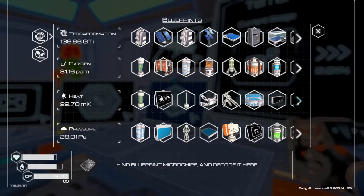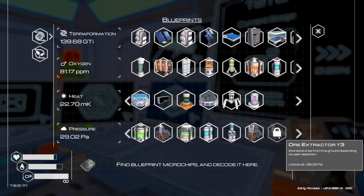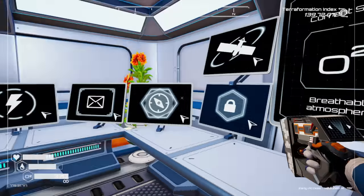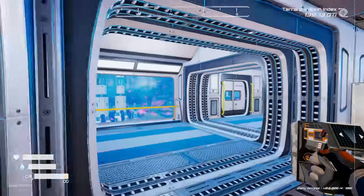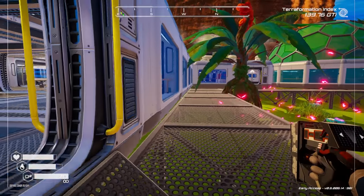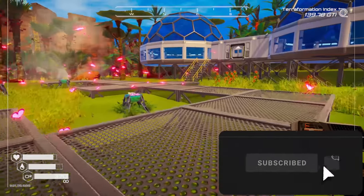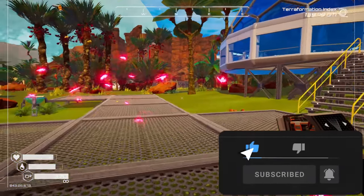I'm still waiting on getting the ore structure tier 3 unlocked — we're at 38.33 — which will let us select what we want. Maybe we'll get that going this episode, we'll see. But first, if you need a little luck today, maybe leave a like on the video and subscribe — get the extra luck if you can!